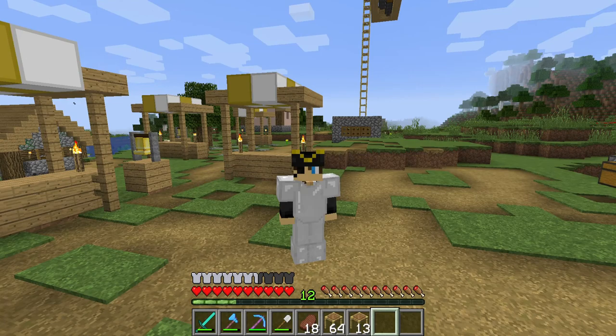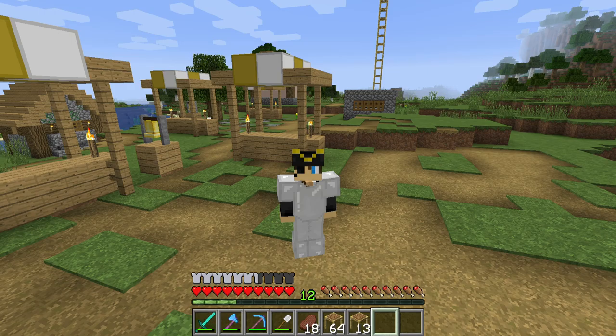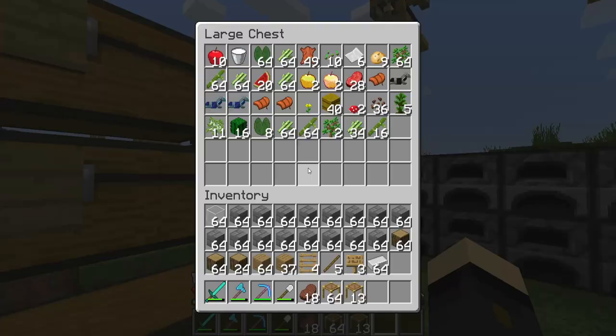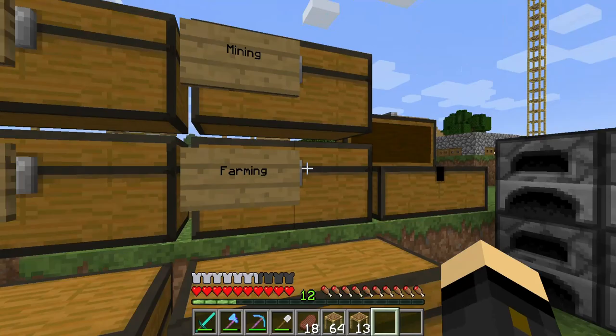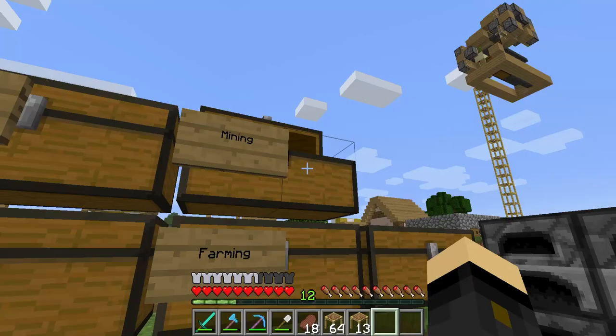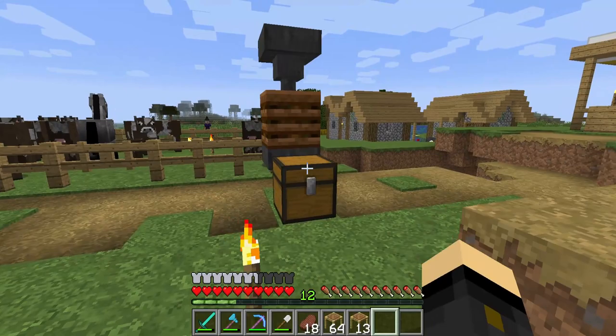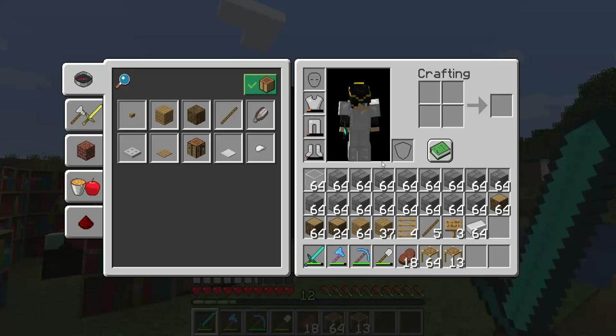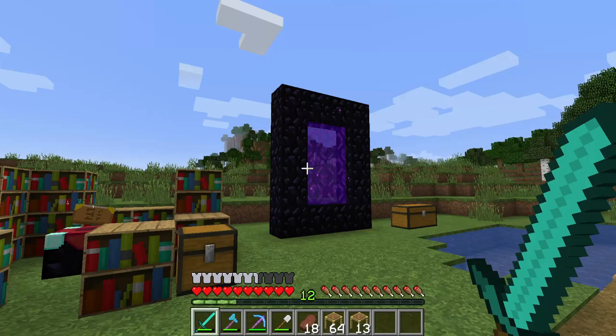Shortly after building that XP farm, we got a raid in the village — I'm not sure how that happened because I don't believe I had the bad omen effect. My iron helmet is now gone, I lost that, but I gained a few levels and got some items — a totem of undying and some emeralds. But all around it took ages and was not fun, so I did record some of that but I think I'll leave it out of this episode and just focus on the XP farms.